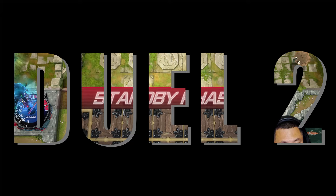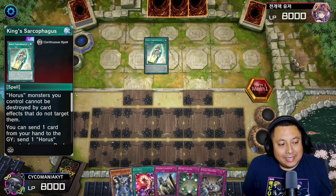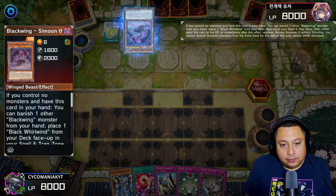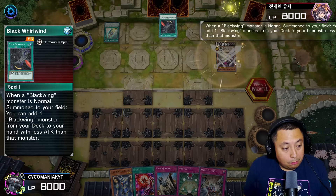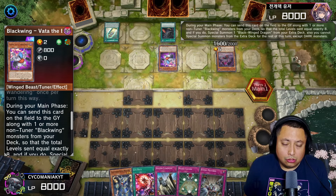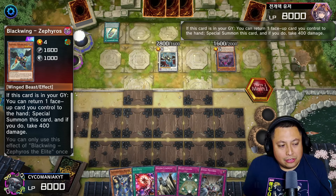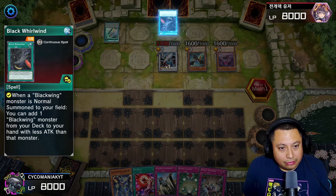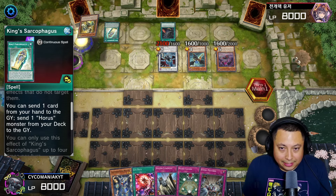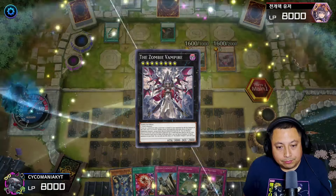For the second match we're going second — like I said you can win going second but it is a little more difficult. We're going up against a Horus deck here — actually a Blackwing Horus deck. Horus is cool because you can put it into a lot of decks and most of the time it works, so I very much enjoy it. I was actually thinking about making a Horus slash Gravekeepers deck to see how it works — I know Gravekeeper and King Sarcophagus are completely negated and don't work together, but if you set up all your stuff first and then play Necro Valley, that might work.